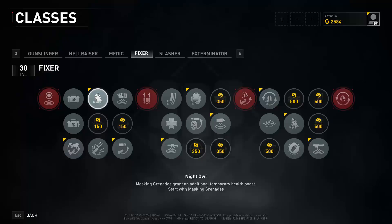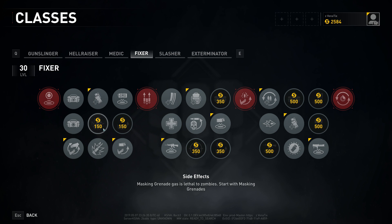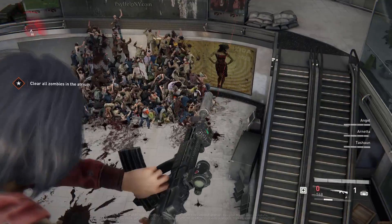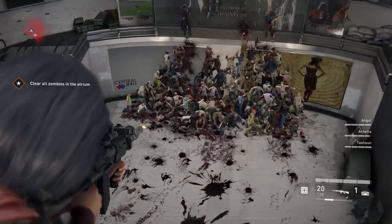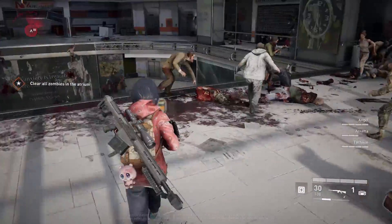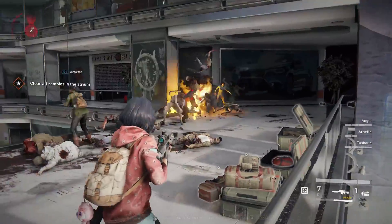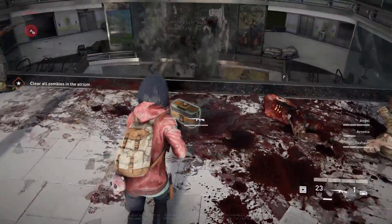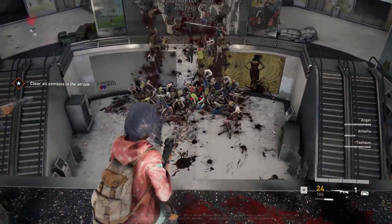Column two: we have Night Owl, where Mask and Grenades grant an additional temporary health boost when you start with the Mask and Grenade. There's also Side Effects, which allows your Mask and Gas Grenade to do damage to zombies. And there's Stand By Me, which increases your Firearm damage by 50% for 10 seconds when reviving or unpinning a teammate. I don't need to do damage with my Mask and Gas Grenade — the whole point is to either run away, heal myself, or avoid getting swarmed. So I'll probably ignore Stand By Me. This class is kind of the guy who runs around reviving teammates, and I'll tell you why in a second.